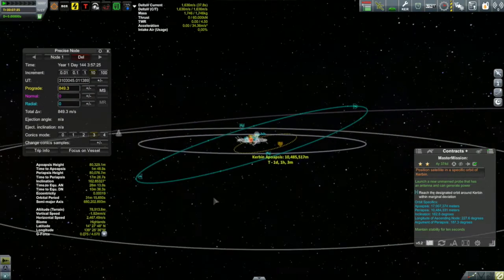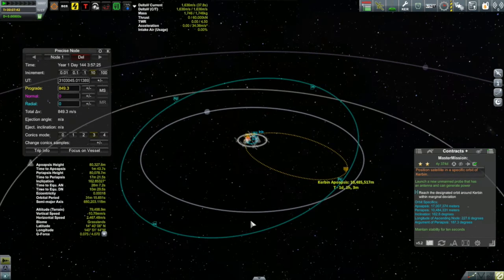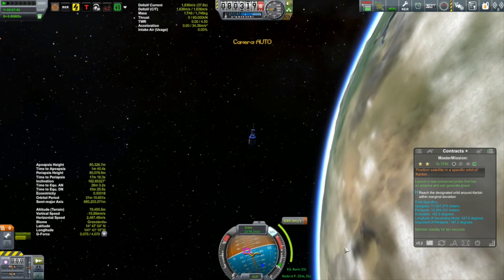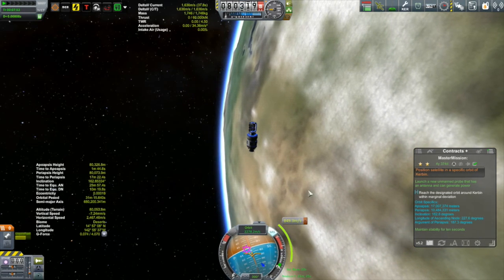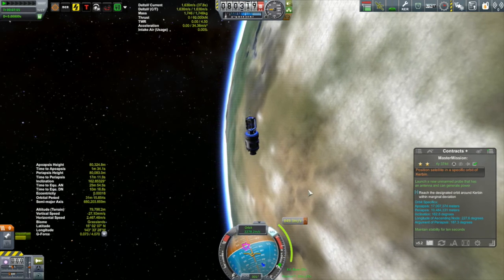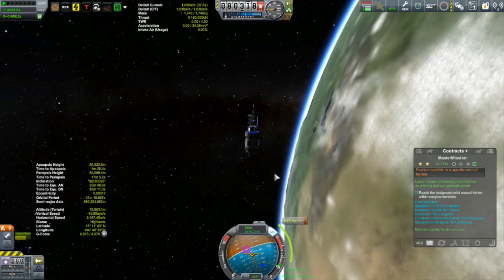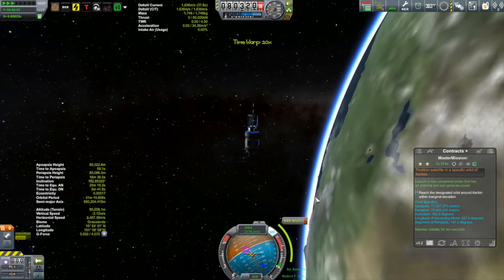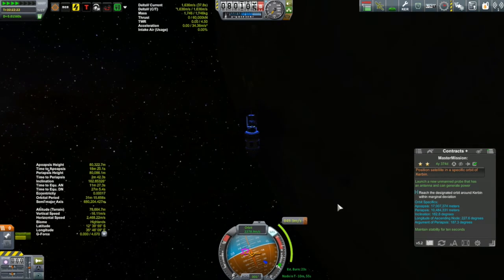My orbit is coming out a little above my target orbit, which will necessitate an inclination change - but now is not the time. You do not want to do an inclination change while close to Kerbin. Inclination changes are much more efficient further out because your velocity is lower - whenever burning perpendicular to prograde/retrograde, you want to do it while going slow. So I'll make that inclination change well out from Kerbin. All that's left is to time warp to the maneuver.